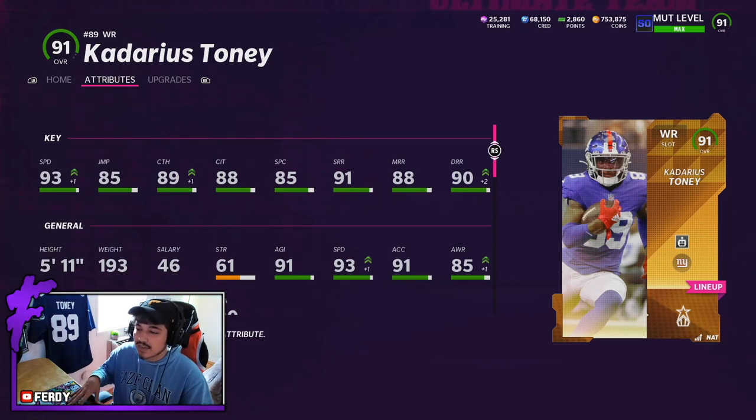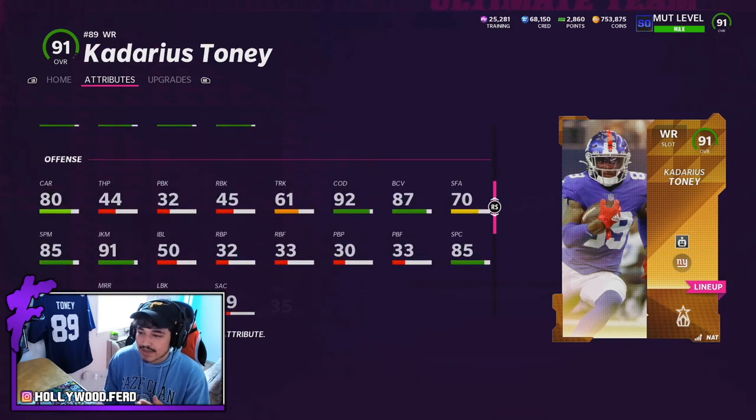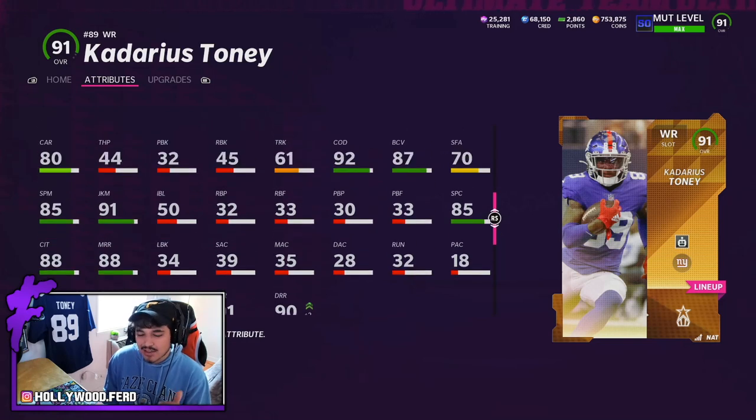I know a lot of you guys like the big 6-5 receivers, but I feel like there is a time and place for a smaller receiver, especially one like Kadarius that can run. With deep route specialist, he hits two route running thresholds — 91 short and 90 deep. Good speed, 91 acceleration. The card has 92 COD, which is pretty solid. His spin is a little bit lower than I thought, and break tackle as well.